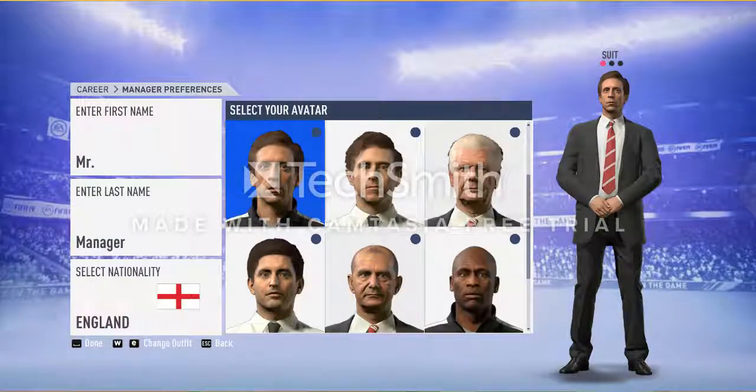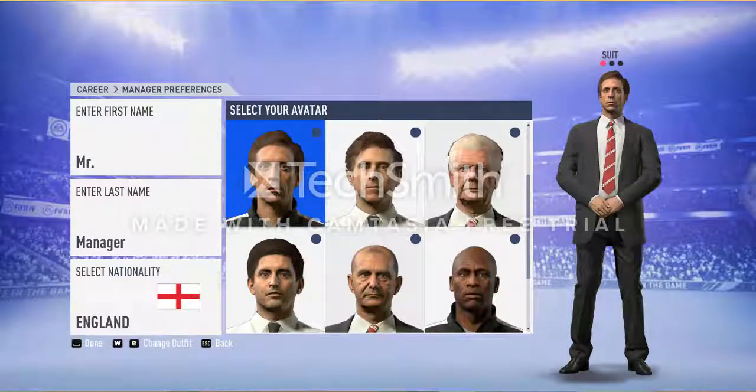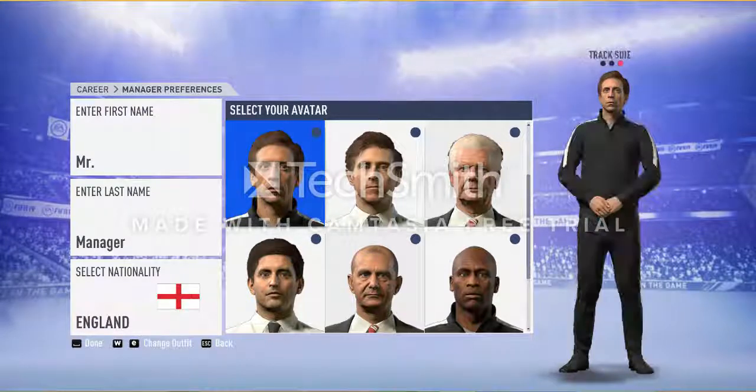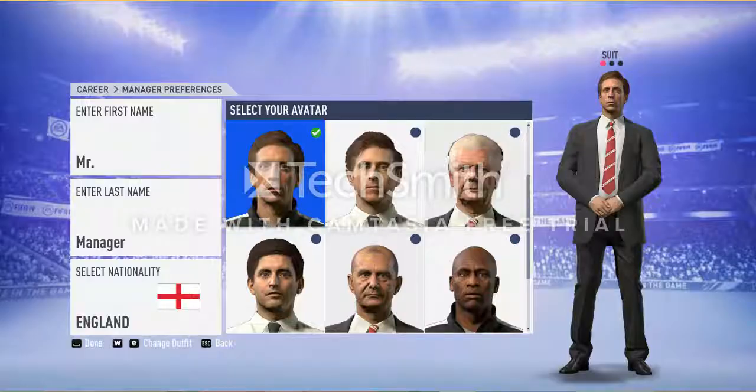If you have played the FIFA Journey mode, you will recognize this man — he is the assistant coach for Real Madrid. He trains players a lot. For outfit, there are options: suits only, shirt and tie, or tracksuit. Suit is the best option, I like it most. This will be my avatar.